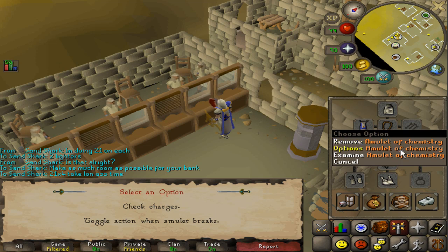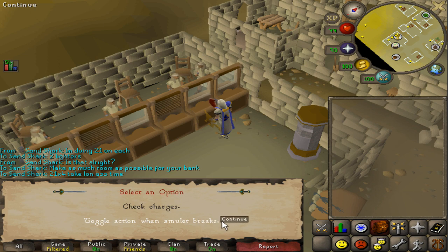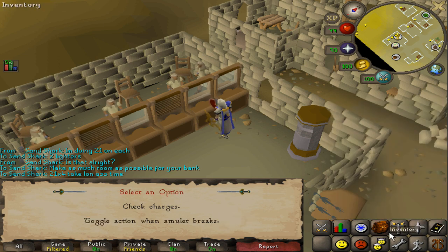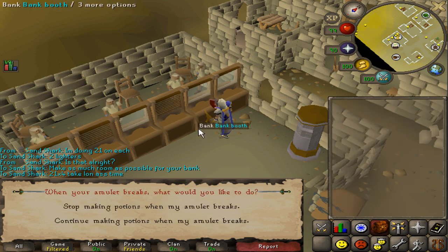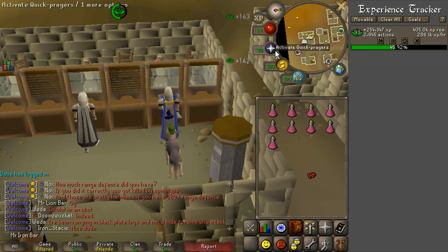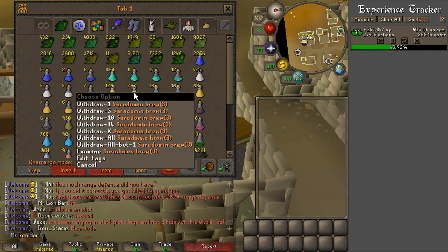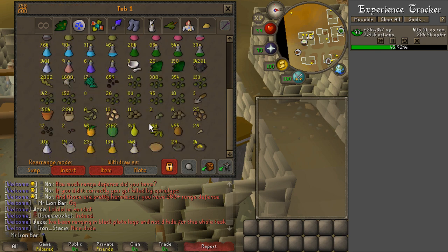They updated the amulet of chemistry. You can right-click and toggle an option so that when the amulet breaks, it stops you from making potions, which is great because I want to maximize my resources. So I've set it to stop making potions when my amulet breaks. I'm done making all the restores and brews — took almost a solid hour. I gained 250k herblore XP from that, so that's really nice. I don't have to make any more of these for quite a while.